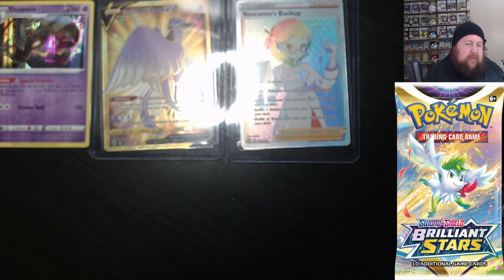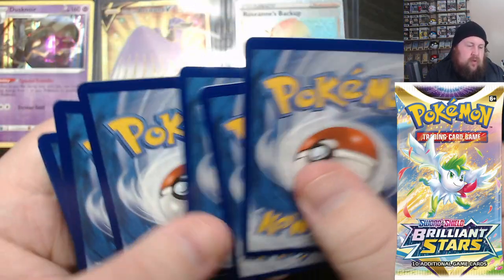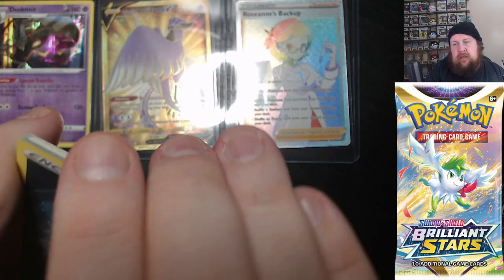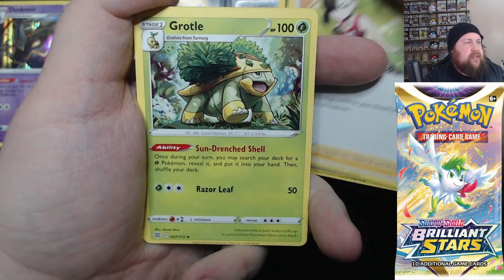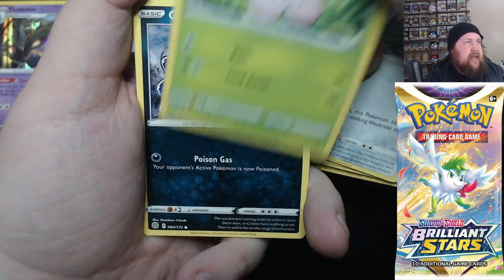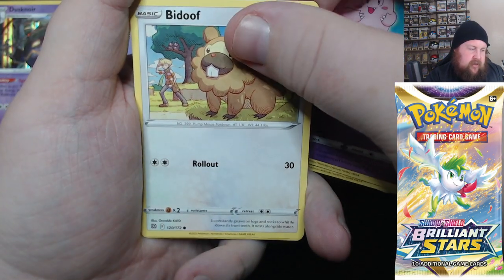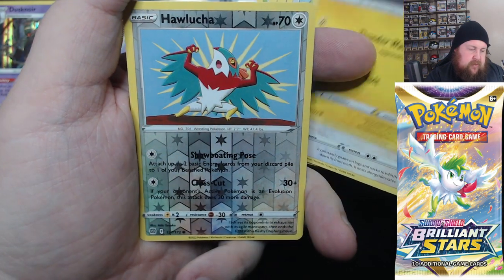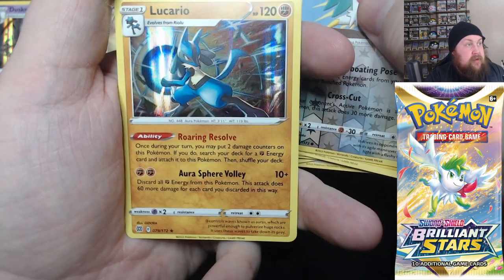And then the last pack of this six. Last pack of these — so we've got a Drilbur, Marnie's Pride, Grotle, Klang, Exeggcute, Grimer, Clefairy, Beartic, Electabuzz, a Reverse Hawlucha, and a Lucario Hollow.